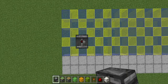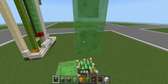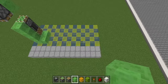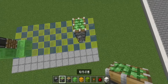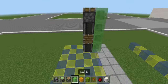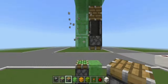First, we need to create the power section. This is a bidirectional mechanism. I think it's very simple. Both sides are the same. This piston will push the elevator. The same goes for the left side.